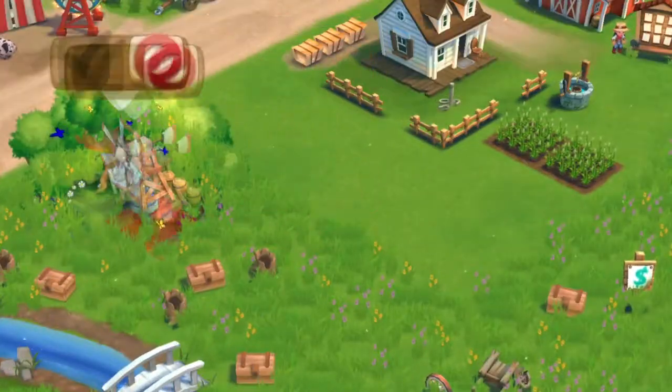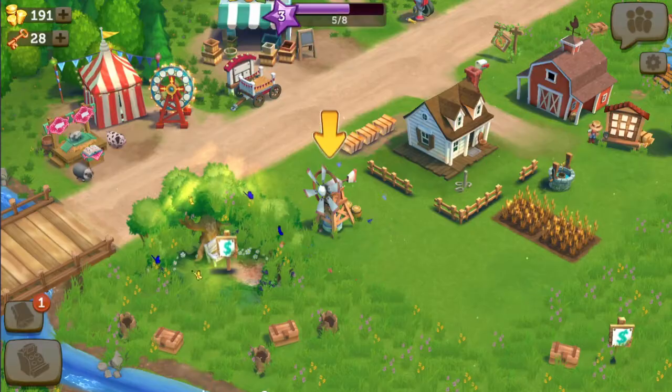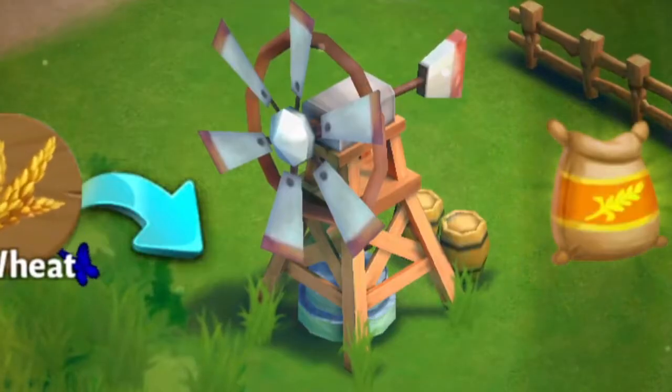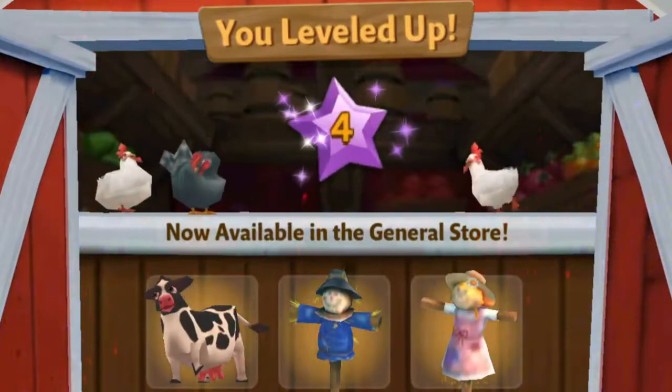We got a windmill! Where do I want my windmill? It's done. What do I do with the windmill? We make flour. Now we sell flour. And we're at level four!